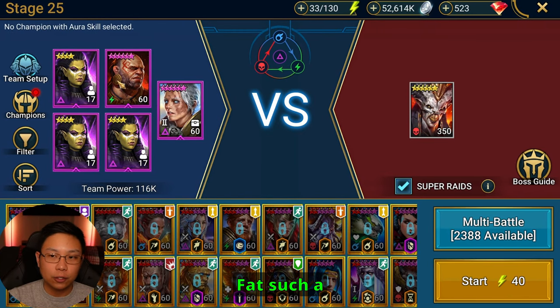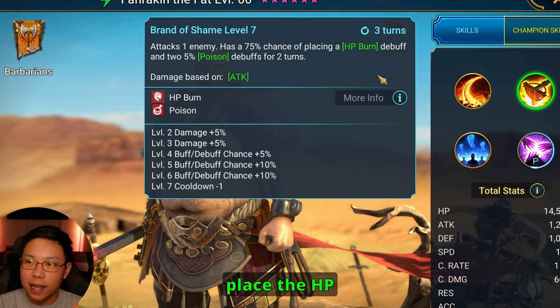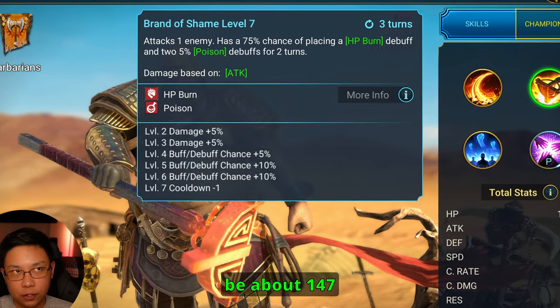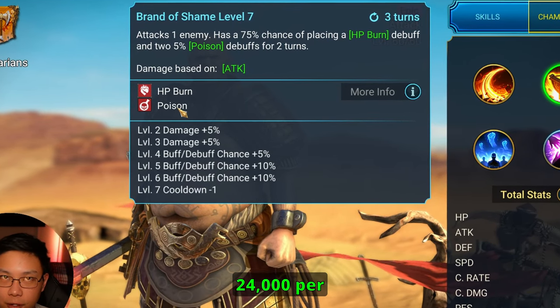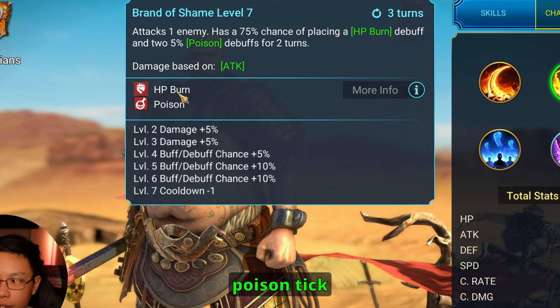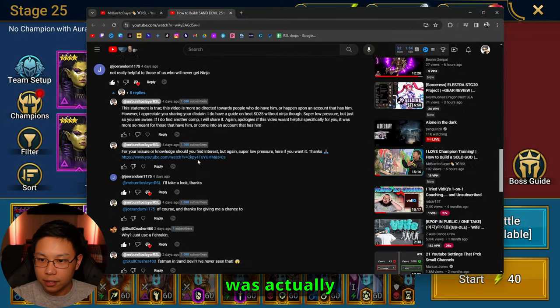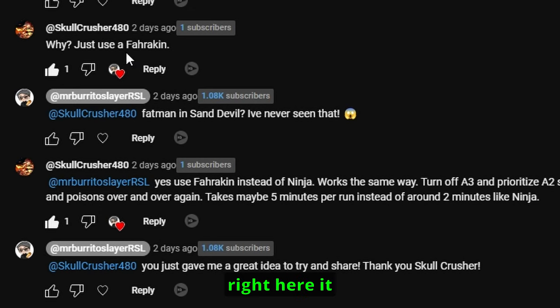Why is Farrakhan the Fat such a great champion for this dungeon? At 100% chance when booked, he places HP burns and two poisons, which works out to about 147 damage per HP burn tick and then 24,000 per poison tick. A big shout out — this idea was actually given to me by Skullcrusher480.